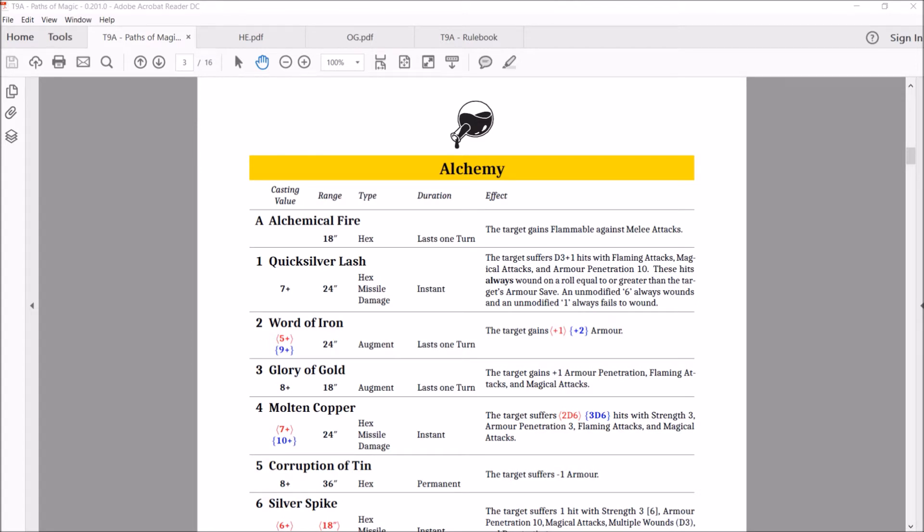The number one spell — and just a reminder — your apprentice can have the number one spell, your adept can have one through four, and your master can have one through six. That's important now that you see how they've reordered the spells, so only the masters have access to certain things.